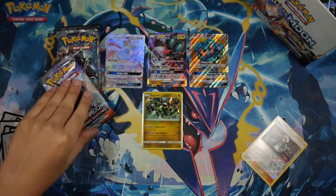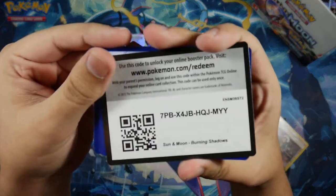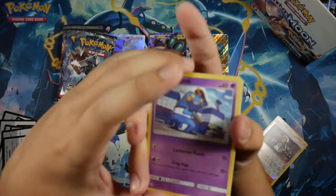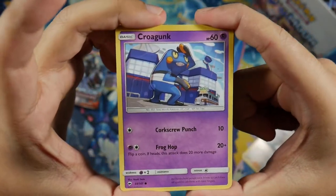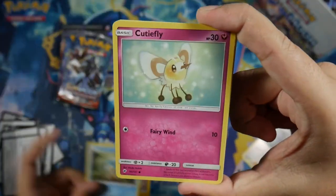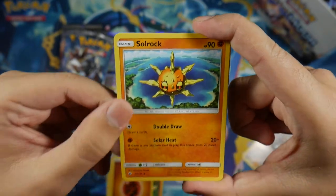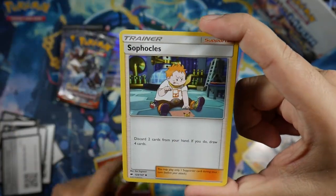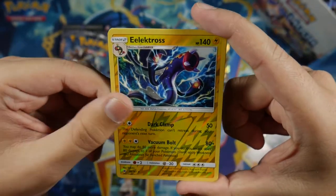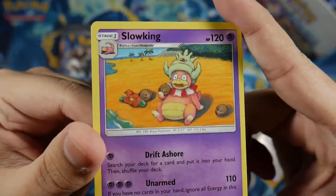Let's keep moving with the next pack. Come on, Charizard! We got a Croagunk, Pikachu, Pansear, Cutiefly, Pansear, Fighting Energy, Solrock, Ribombee, Sophocles, Electross Reverse Rare, and for our actual Rare we got a Slowking. I really like that painting-type artwork — people really outdid themselves with this set.